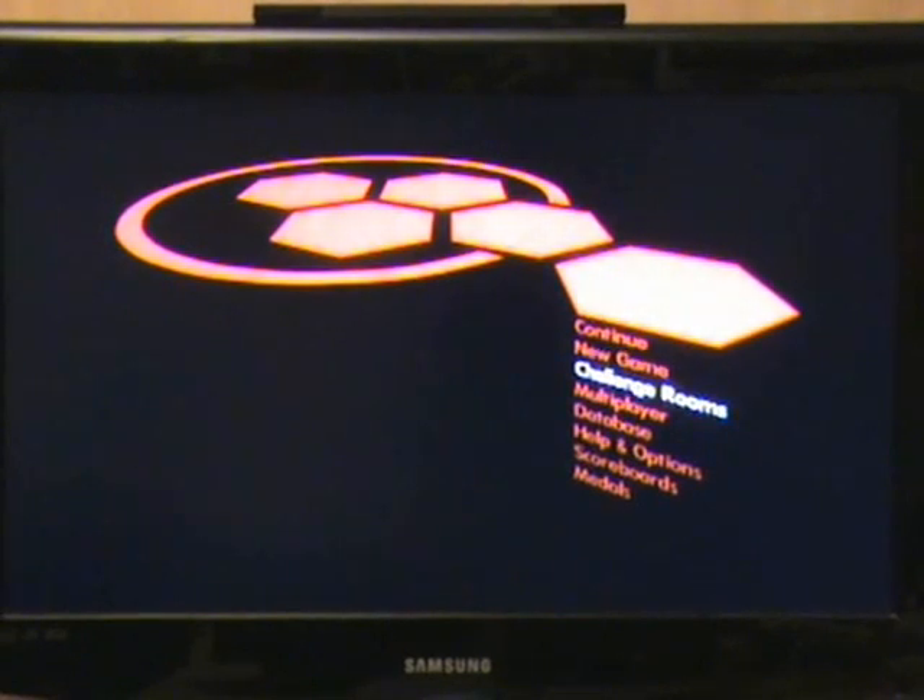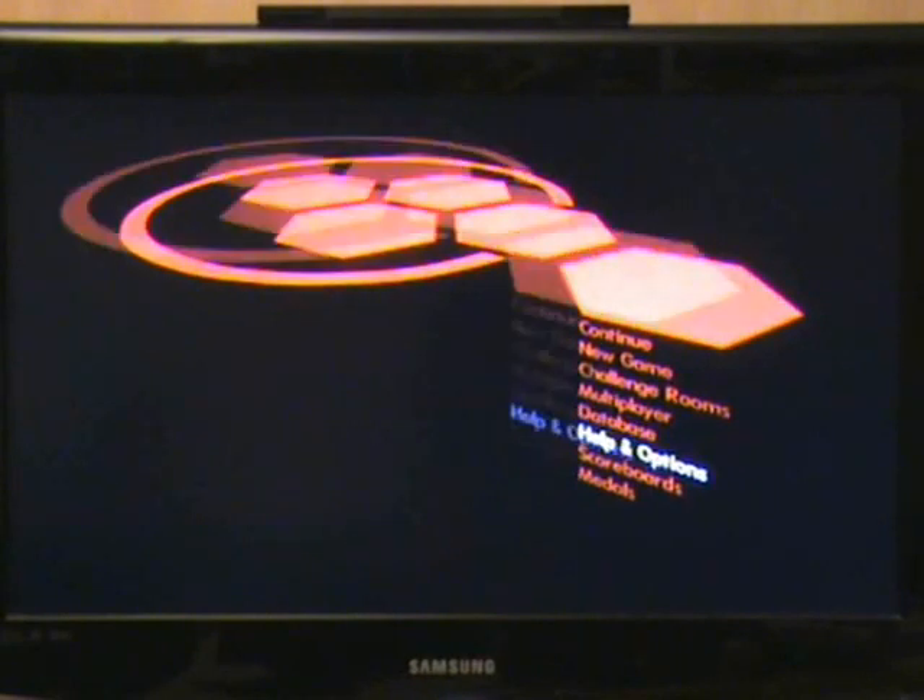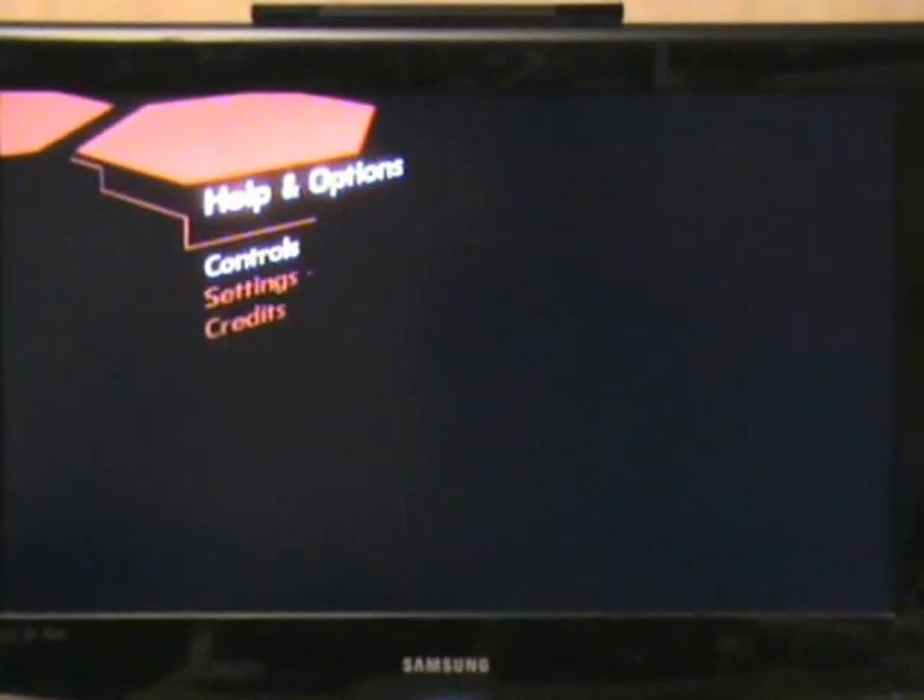Probably best off just showing you it though. At the start you've basically got the new game, the challenge rooms - I'll show off one of them - the multiplayer, it's two-player co-op and you've also got a versus mode so I'll show that. Database is just database stuff, helping options, obviously you can view controls, settings, scoreboards and medals.